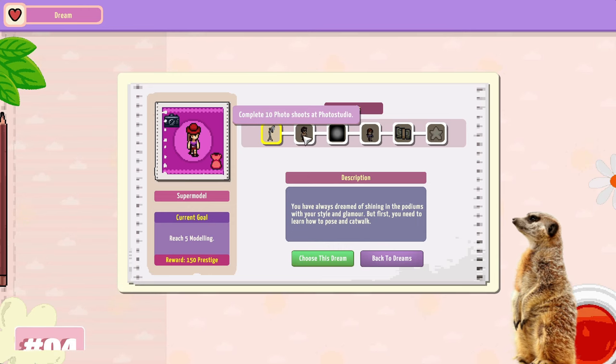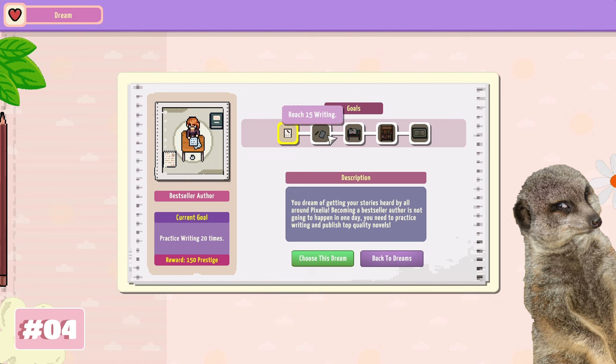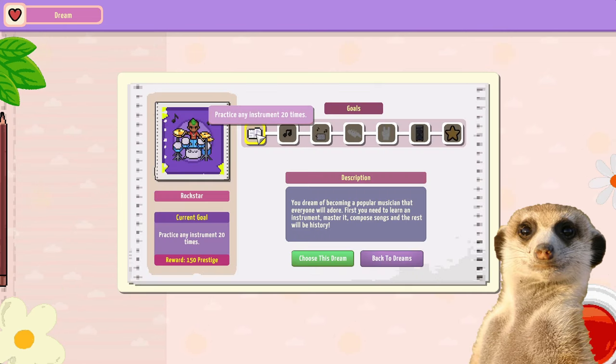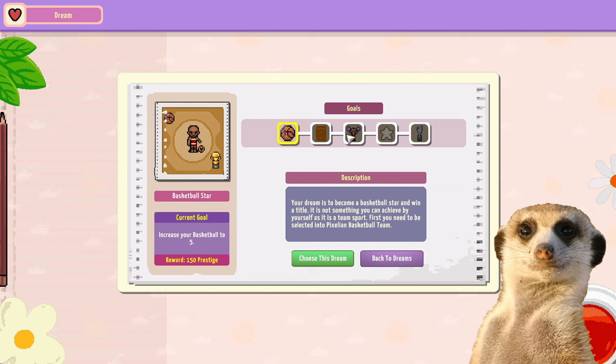Number 4: Like aspirations or traits, our characters also have a dream that we can help them reach. It ranges from being a burglar to becoming the president of Pixelia. Each dream has a couple of stages that our character has to reach, and these also give prestige points.